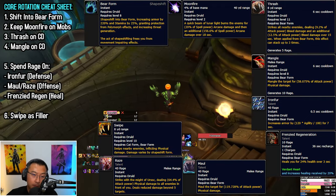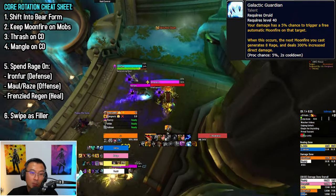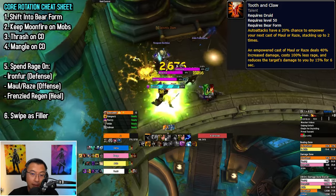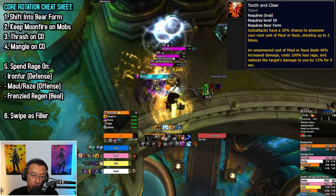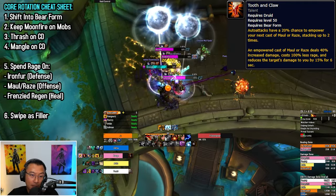There are two exceptions to the priority above. If you have a Galactic Guardian proc that buffs your next Moonfire, cast Moonfire manually to consume the proc. If you're talented for Tooth and Claw, consume the proc with Maul or Raze to deal additional damage — with the side benefit of making the mob deal less incoming damage.